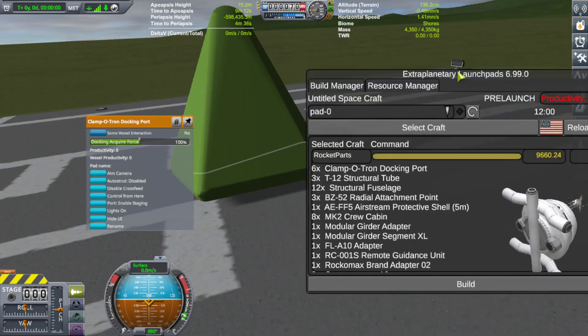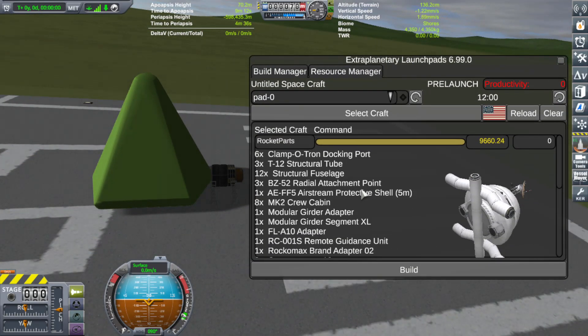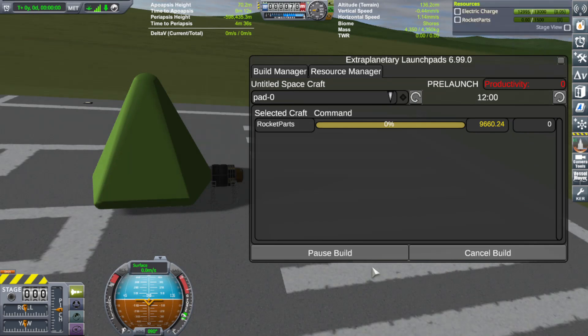I actually tried downloading different mods last night. Unfortunately, for some reason, the updated Scatterer, as well as the Precursor Planet Pack, froze the game. I don't know what happened or what was going on, but I had to delete them both just to start the game up.